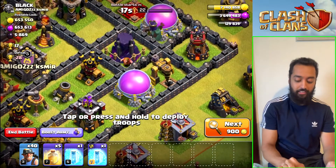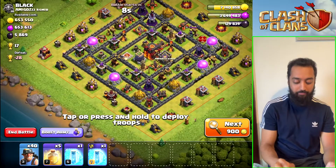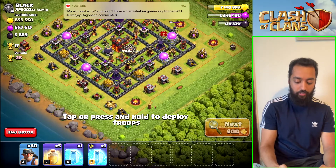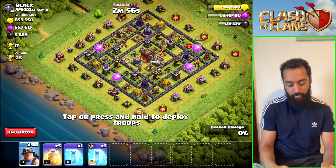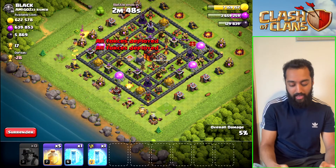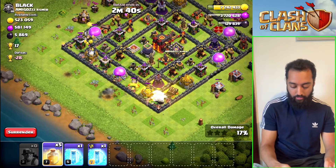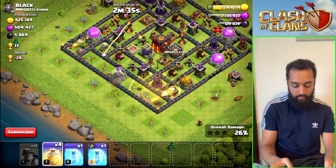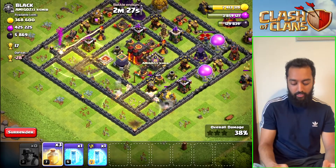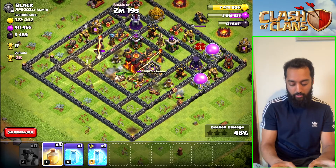The majority of loot is in the storages but we're still going to go for it. It has single-targeting infernos and one wizard tower is currently being upgraded. We come down this way — drop some miners on the outside on both sides, they go in as the outside buildings get destroyed, then the miners move into the middle and into the majority of the base. Drop one heal spell there and the next heal spell — I could have held on to that a bit longer as there was no splash damage immediately.